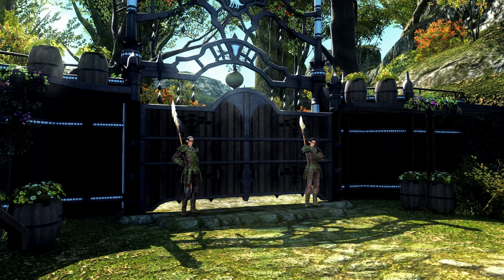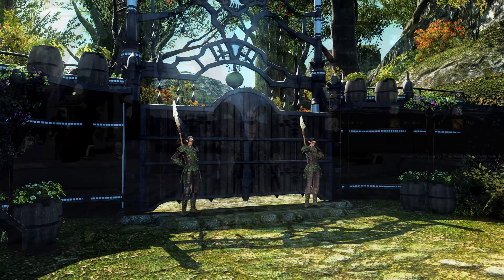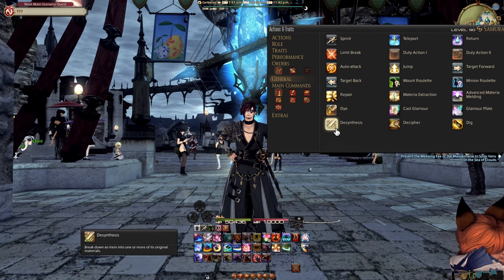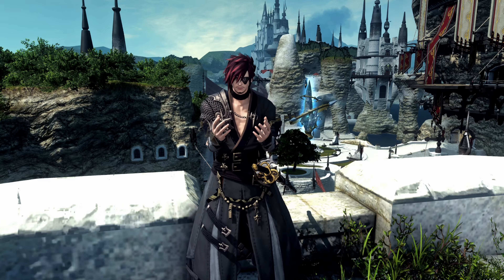You know the White Wolf Gate in the Ul'dah area? It's always locked. Well, at level 29, you can complete the Broadening Horizons quest to open it. At level 30, you can learn to desynthesize items through the Gone to Pieces quest, which is basically a way of breaking down unwanted items into crafting materials. Or wanted items — live dangerously if you must.